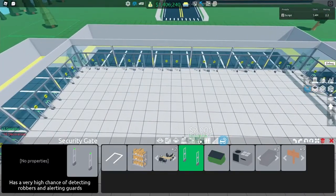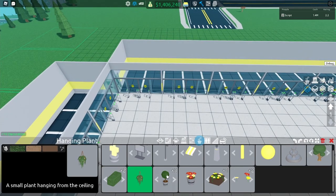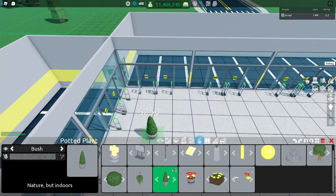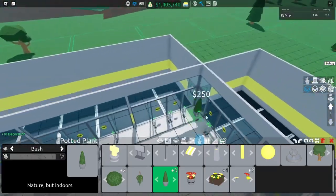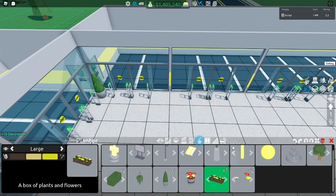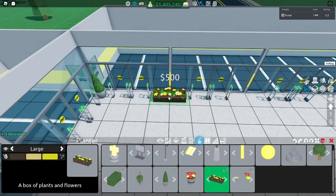Now come to decoration and generally you can use whatever decor you want. You can use flower pots or the small planters, you can use the bushes, anything that will cover one space. I'm going to use the potted plants because I like them. You want to put a potted plant in each of these corners and then for in between the gates you can either put two potted plants, a bush, or planters. I think I'm going to use planters just because they give 15 decor.